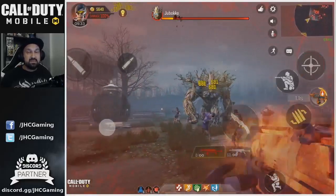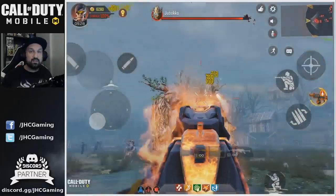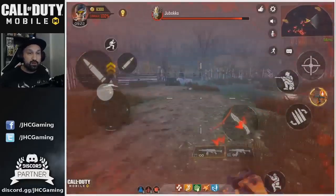Call of Duty Mobile Zombies has two different raids — easy and hardcore. I want to do hardcore because the rewards are better. You can get purple shards in hardcore, whereas in normal raids you can only get blue shards.